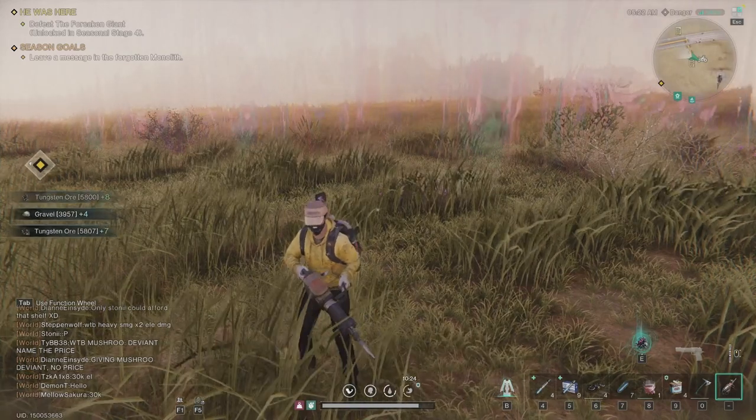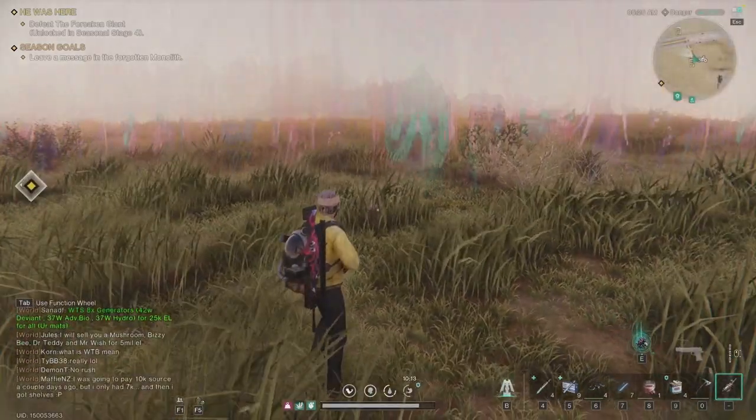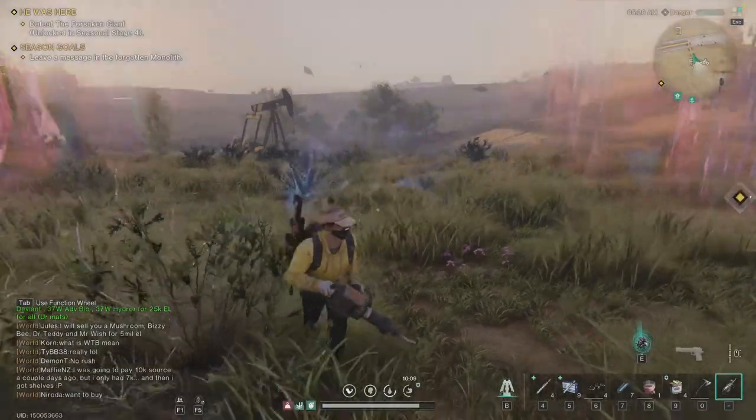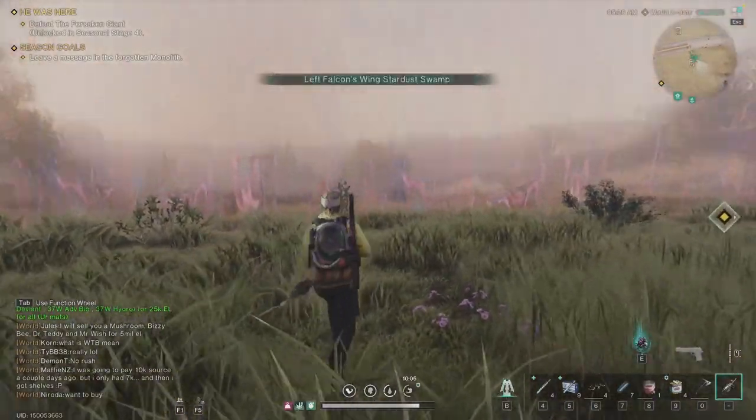So now as you can see, I've mined 5,800 tungsten so far — it has spawned maybe three or four times. Now I just need to pass through the wall again and move a little bit from here.